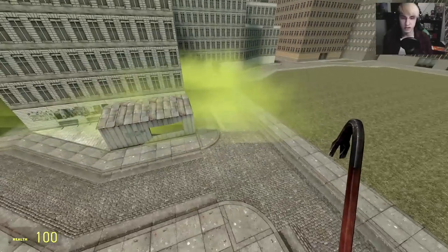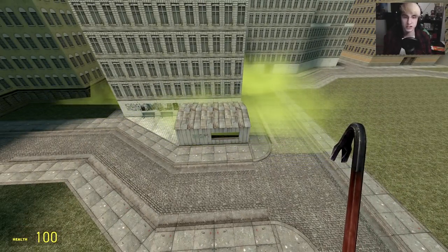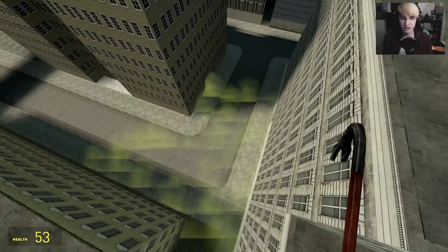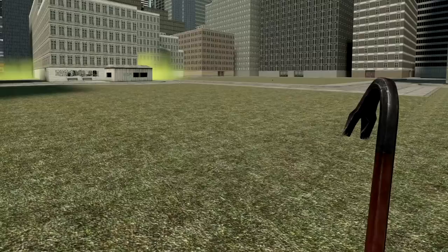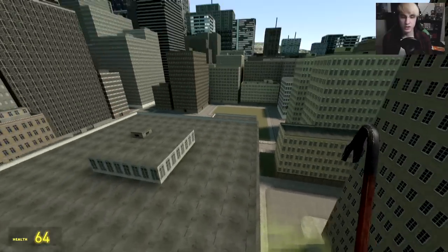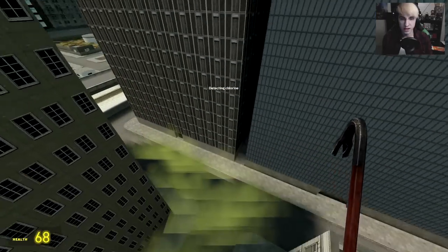The cool thing about this mod — you'll notice the gas is moving in its own direction. This is affected by the wind. So as you can see, the wind is moving in this direction and it will cross through the map, depending on where the wind is bringing it. We started way over here, now the gas is making its way across town. The detector will tell us there is chlorine nearby, which is not the most deadly gas as long as you're not bathing in it.